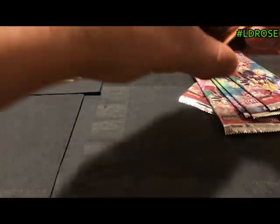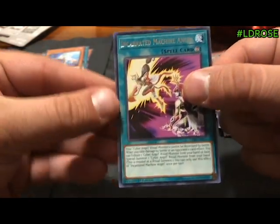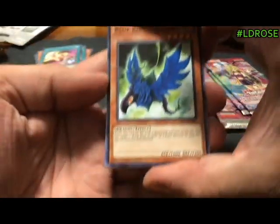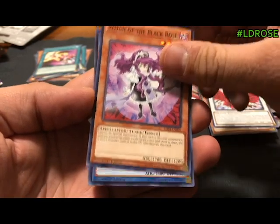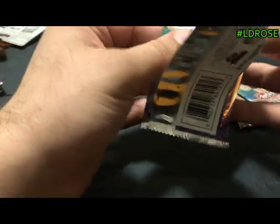I'd like to get something cool, or at least a foil. Special Schedule, Elegant Egotist, Leo Dancer, Ruffian Rail Car. There's the Incarnated Machine Angel as the rare — they cannot be destroyed by battle, and you tribute a Cyber Angel to special summon a Cyber Angel Ritual monster. Blue Rose Dragon — about time, I always thought that card had cool art. The actual Black Rose Dragon itself is in there too, which is kind of cool. Witch of the Black Rose, Cyber Angel Eiden, and Blooming of the Darkest Rose — really cool art on all of them so far.